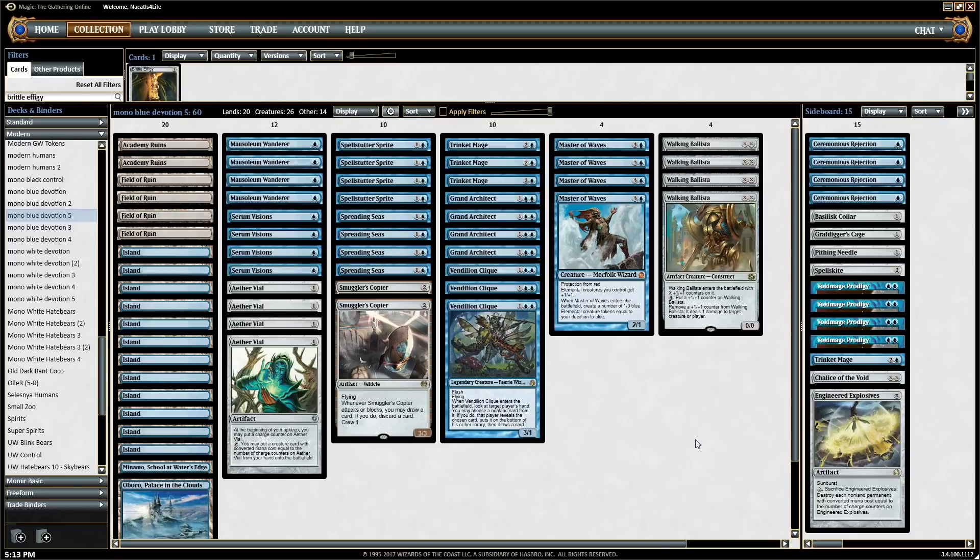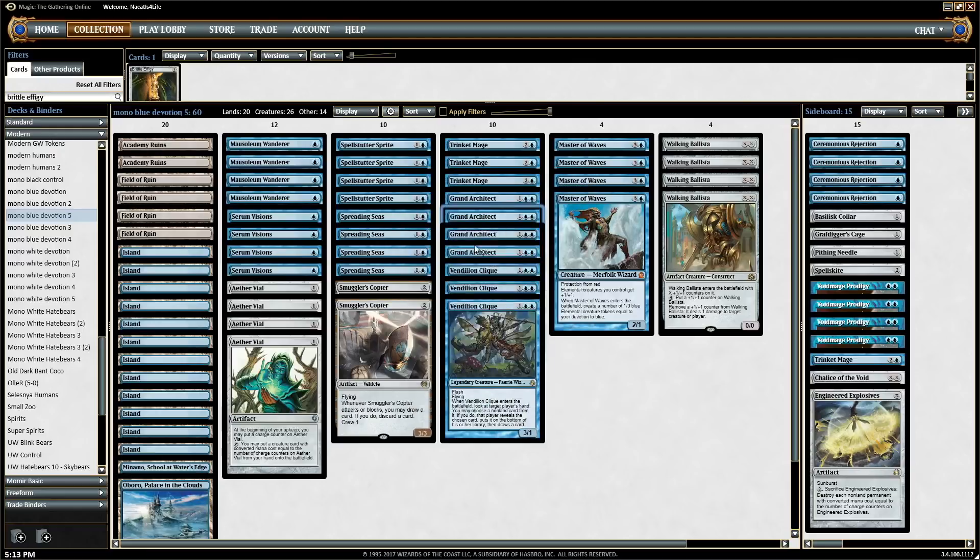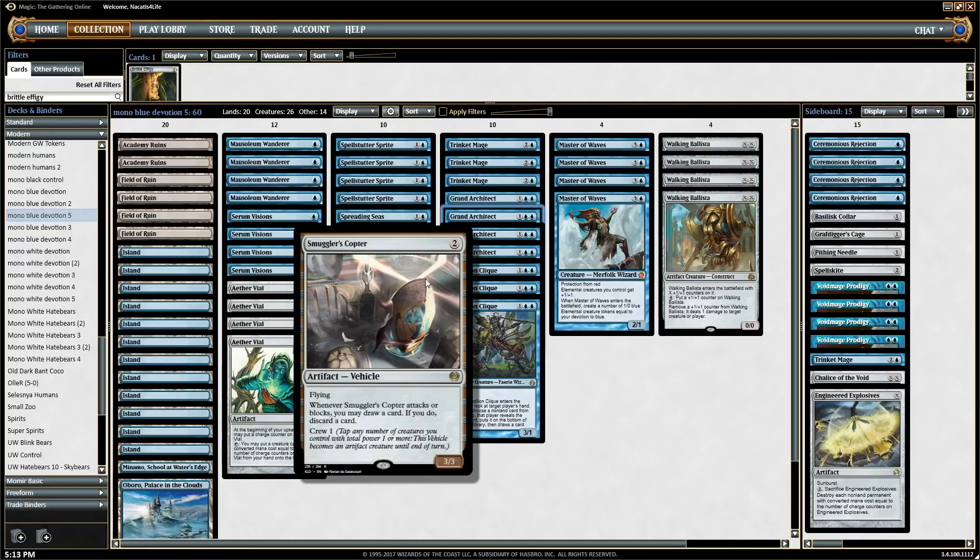There are a lot of decks that have difficulty with Ballista, especially when we have Architect to generate a whole bunch of mana advantage. A couple other things Architect can do: you can cast the Architect, then immediately tap it for two mana, because the ability doesn't require tap as an activation — the way it's worded, you can tap it even when the creature has summoning sickness. So you can play the Architect and tap it to cast a Smuggler's Copter. Basically you get a free Smuggler's Copter the same turn you play the Architect.